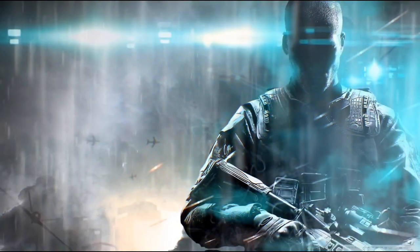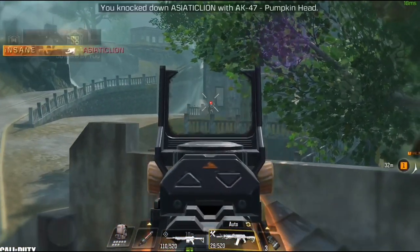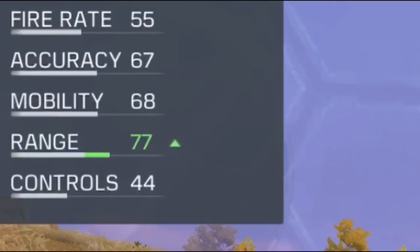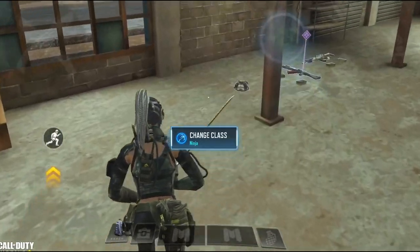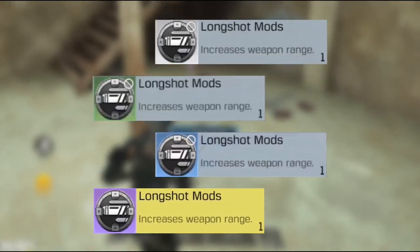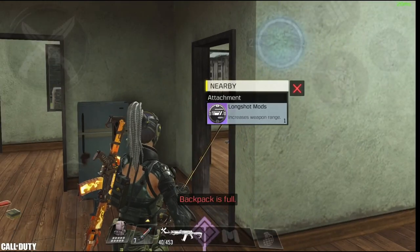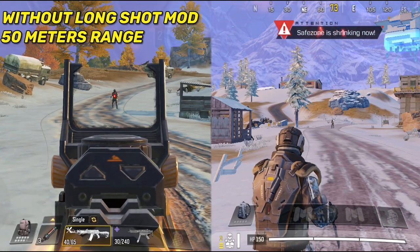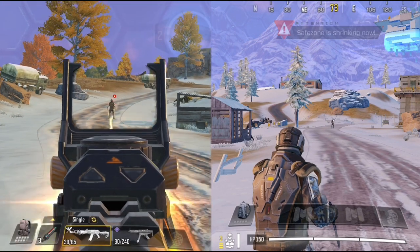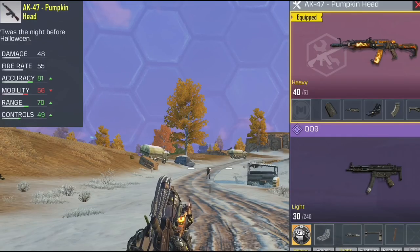In number 6 we have the long shot mod. As most of you know, guns start losing damage at longer ranges, so this mod increases the effective range of your gun, meaning higher damage at longer distances. I noticed something weird — in the lobby before the game I found 4 versions of this mod, but in the actual game I only found the purple one. So either I'm extremely unlucky or Activision forgot to add the other versions. We're going to test the purple one against an enemy at 50 meters range.